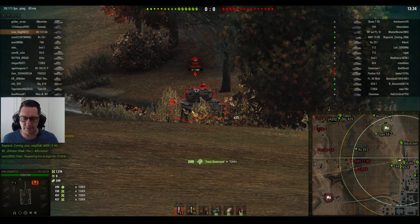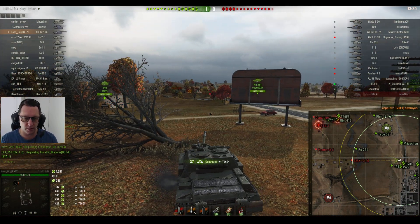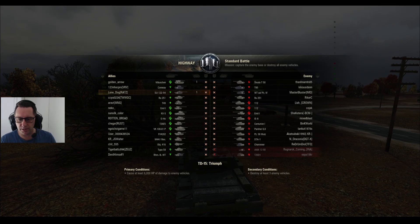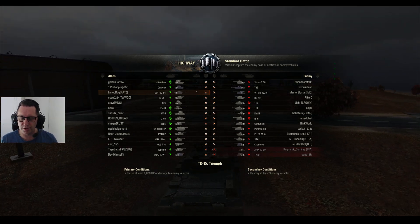330 seems a bit low — average is 440 — but one more should do the job. He picks up his first kill, and that's 1,251 damage. What's he need to do? He needs to do 6,000 and, as a secondary condition, he needs to get at least three kills.